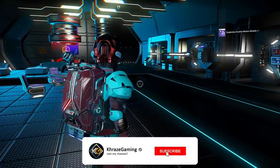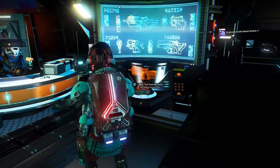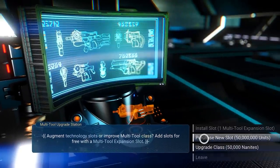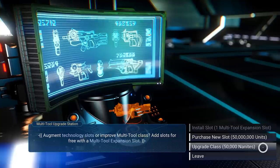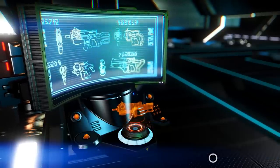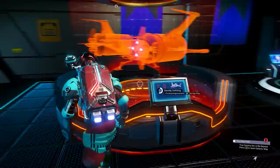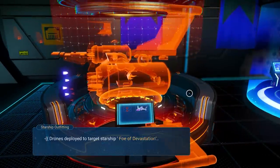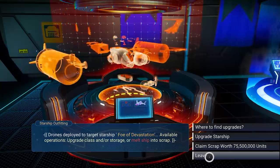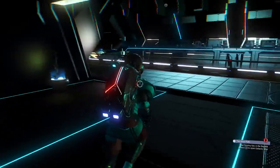Now you might be wondering why would you even need all of these nanites? The reason is really simple — you have the multi-tools right here that cost 85,000 nanites to fully upgrade to the maximum rank. Assuming you're going from the lowest one, the last upgrade alone needs 50,000 nanites, which is absolutely crazy. It's basically on the same level as the ships, which also cost 85,000 nanites to fully upgrade just one of these. So imagine if you want to do this with multiple ships and multiple multi-tools — you're gonna need a ton of nanites, and you're gonna need them very fast.